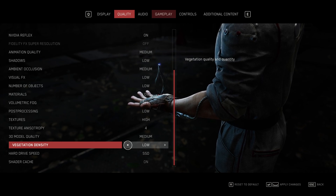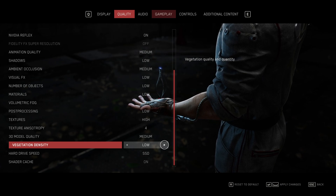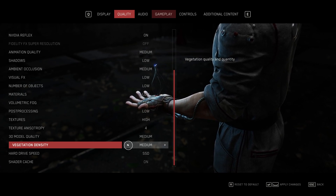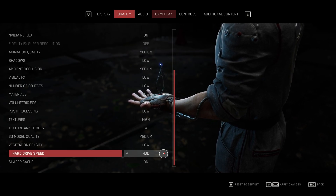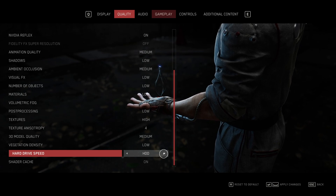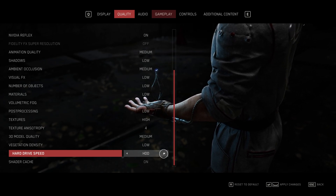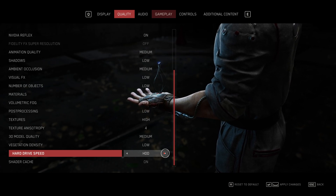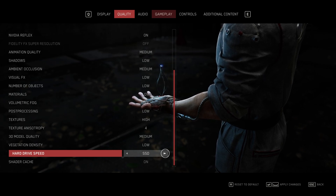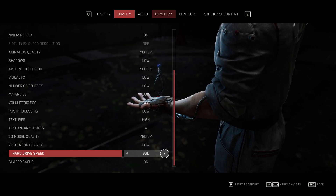Vegetation density you can comfortably drop to low and gain a handful of FPS with barely any impact. Cranking it up makes the game more vegetation dense, making outdoorsy scenes look better, but with a huge FPS cost. Low — or medium if you like a better-looking environment — should be more than good enough. Hard drive speed: choose between SSD and HDD. Setting it to HDD means the game loads more and keeps things cached so you won't stutter. Setting it to SSD means you have a much faster drive the game can read from, pulling textures and models as needed without causing too much delay. Set this to whatever you have. I have this on an SSD, so I'll set it to SSD.